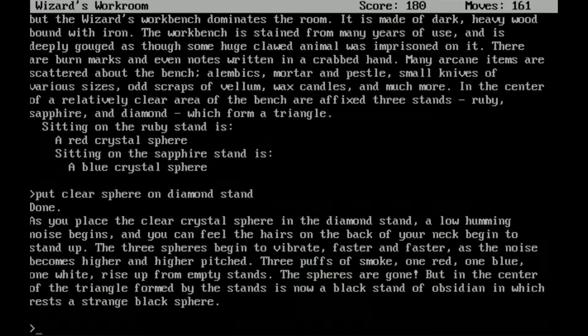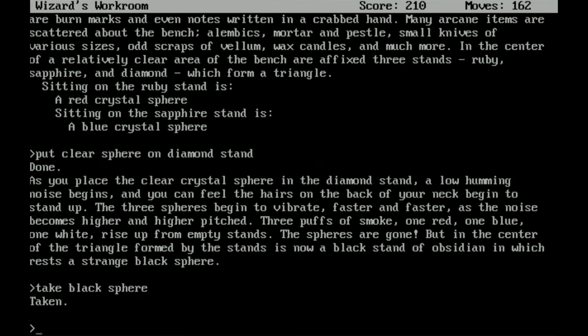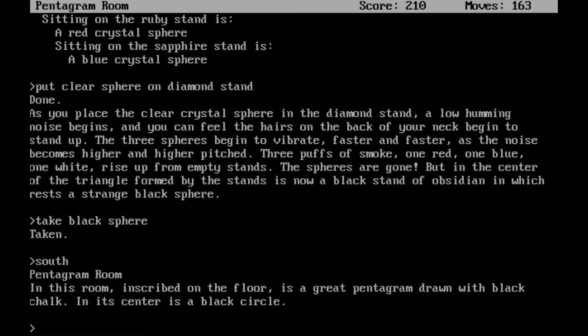We're going to take the clear sphere, head east, and put the clear sphere on the diamond stand. As you place the clear crystal sphere in the diamond stand, a low humming noise begins and you can feel the hairs on the back of your neck begin to stand up. The three spheres begin to vibrate faster and faster as the noise becomes higher pitched. Three puffs of smoke — one red, one blue, one white — rise up from empty stands. The spheres are gone, but in the center of the triangle formed by the stands is now a black stand of obsidian in which rests a strange black sphere. We'll take the black one.